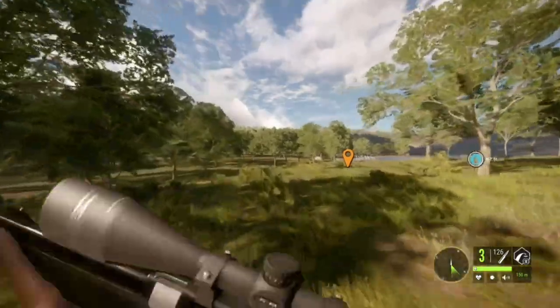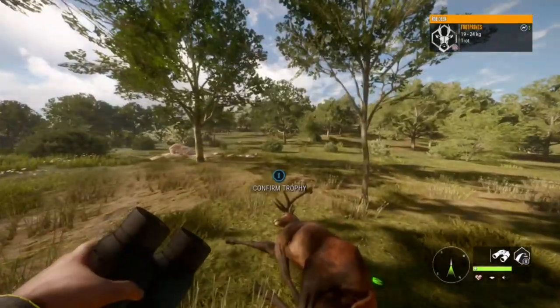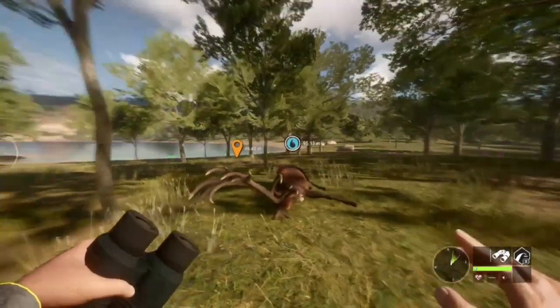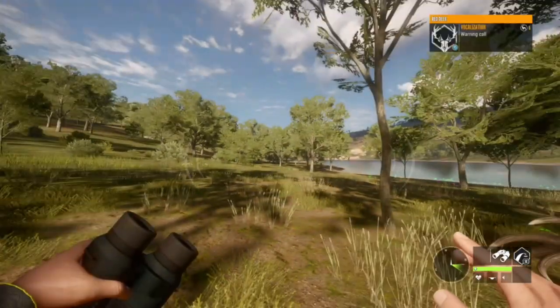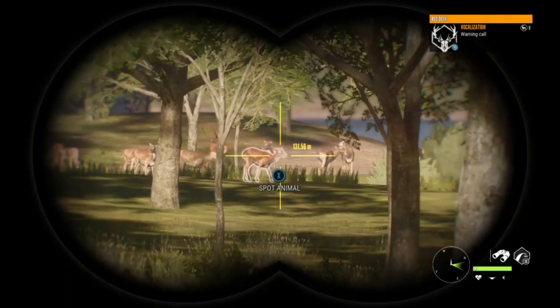When you get a vital you should see the health of your animal start to drop within a few seconds. If it does not, you probably did not catch a vital and you want to try and shoot that animal a second time — but you only get two shots for each animal without losing a medal rating.